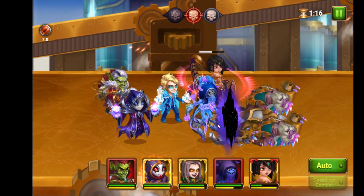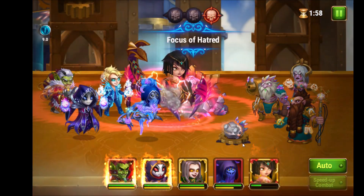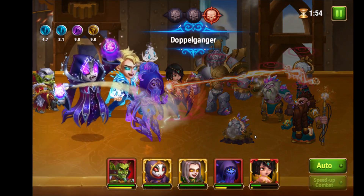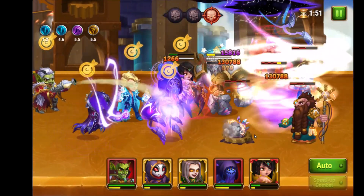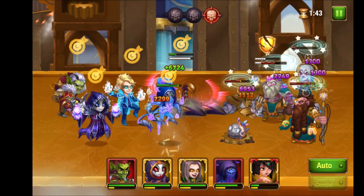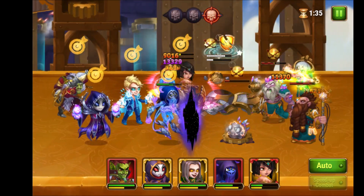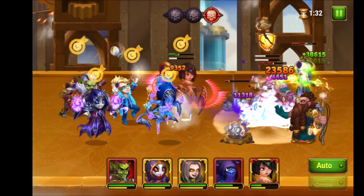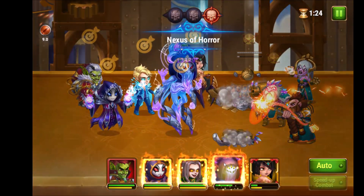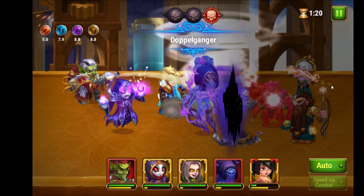Kark takes care of everything. Now Ciri uses her skill, then Chet, then Kai and Faceless. No one has fallen yet but the Priest of Seymour has some healing to do. I'm pretty confident we will pass this level very soon. We use Kark, then Chet, then Kai and Faceless — this will complete this level.